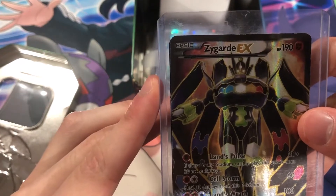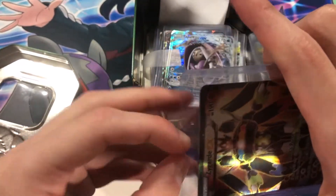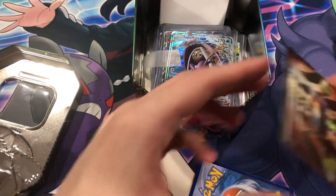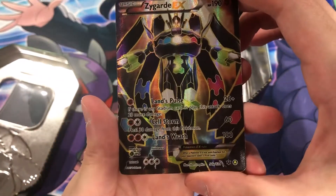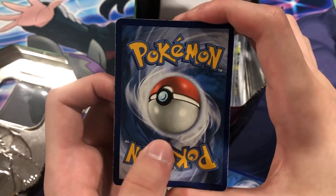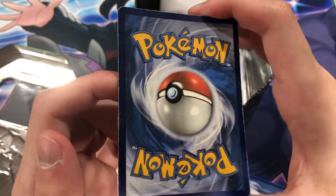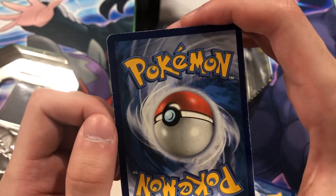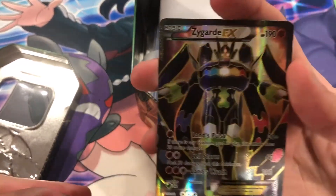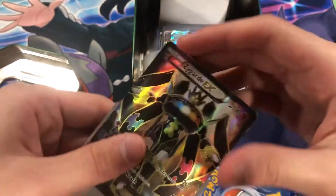Zygarde — oh, I always love this one. This one looks very cool. Same thing — there are some black dots, edges are a bit white. But very cool piece to have in your collection. The front's in pretty nice condition — not that many scratches if any.